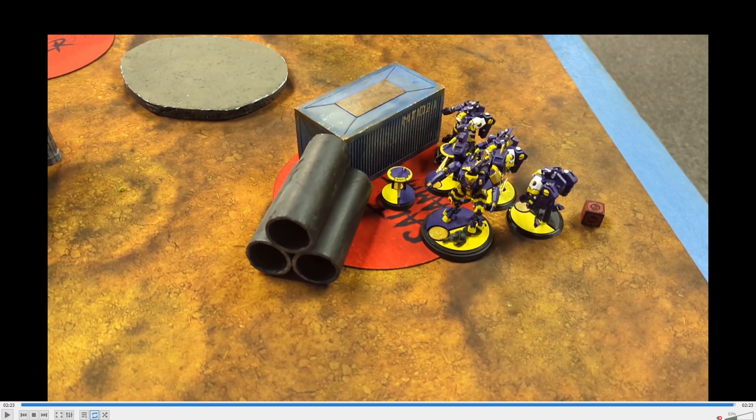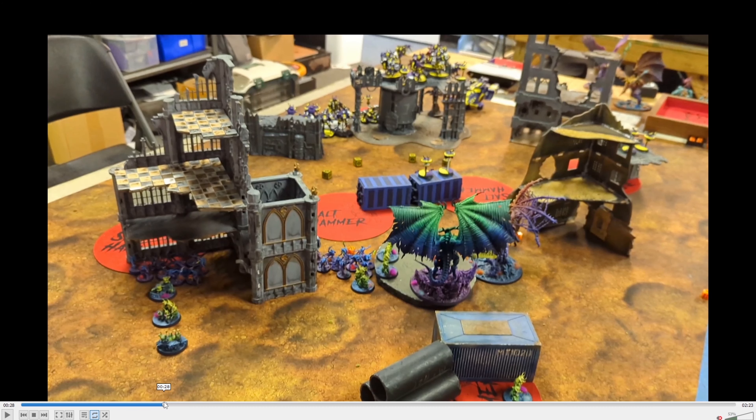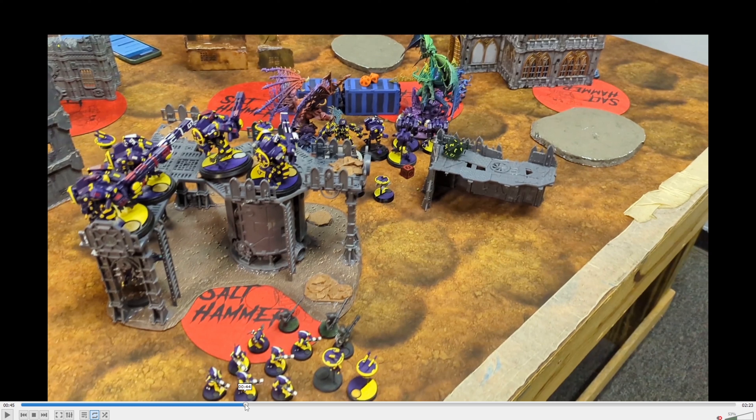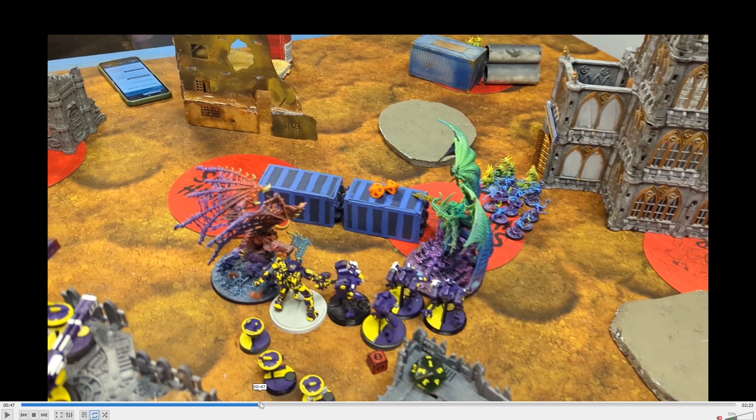So that was my experience playing Tau against Demons for the first time. They seemed to be quite effective, even against demons where essentially everyone has a four-up invul save. But my biggest issue is scoring points. I did tactical missions, so every round was kind of like a new mission because I'd mostly complete them. Since I can't really push, I was trying to screen them out from dropping between my broadsides and crisis suits.